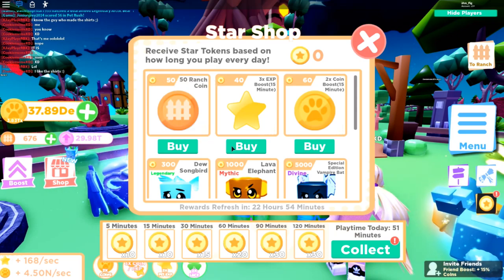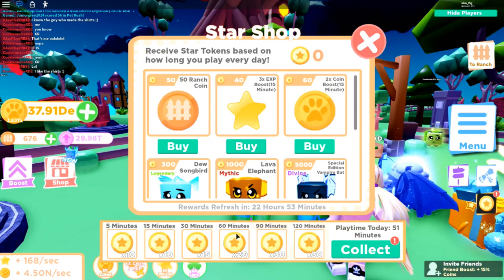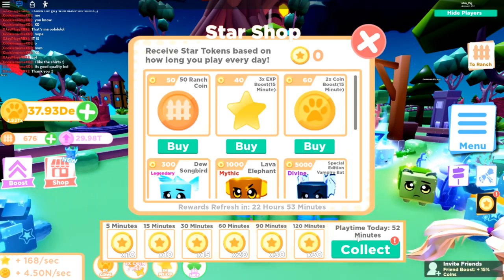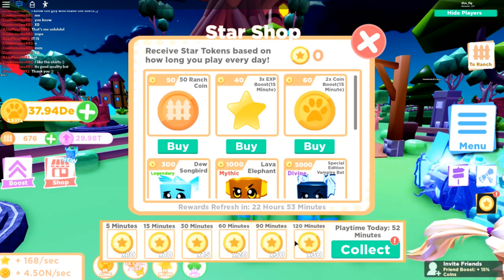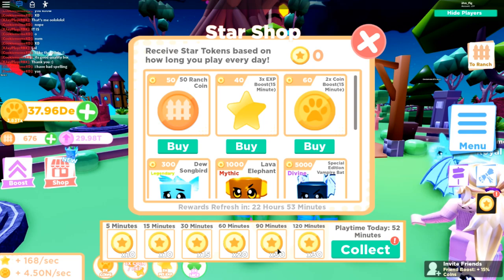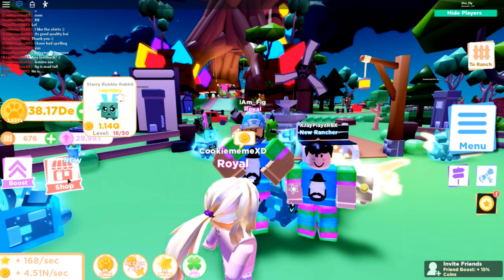One of the first things they added into the game is this cool thing called the Star Shop. The more you play, the more star coins you get, and you can collect them just by playing the game. You get 30 coins for 120 minutes, 30 for 90 minutes, 20 for 60 minutes, and so on. Once you get enough star coins, you'll be able to buy some pets with them.